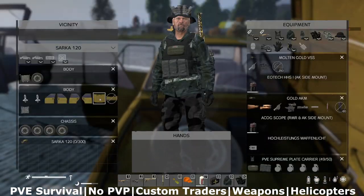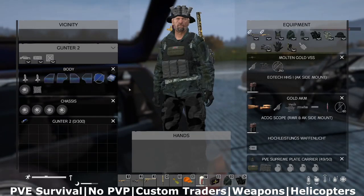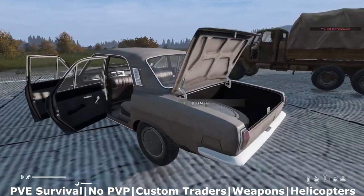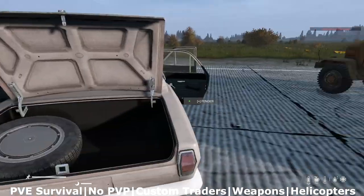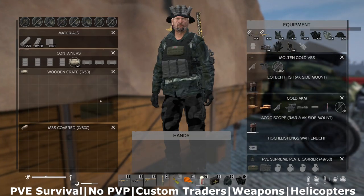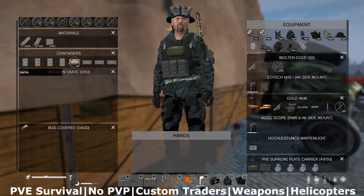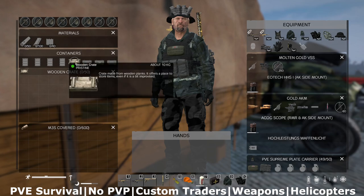There are the classics available: the Sarka, the Gunter, the Olga, the MS-3. These cars need to be purchased at the traders. You cannot find these vehicles out in the wild and fix them up — you do need to buy them from a trader. So if it's the nostalgia you're looking for, you're going to go with the classic, and you are going to have to buy it from a trader.